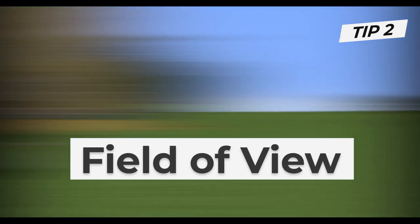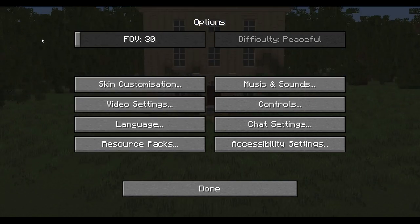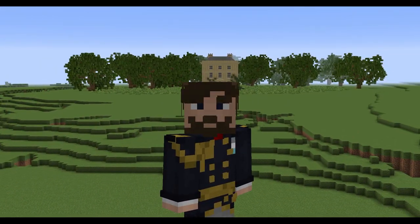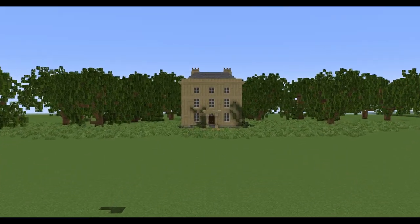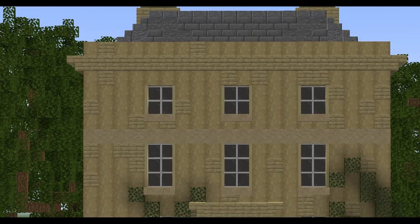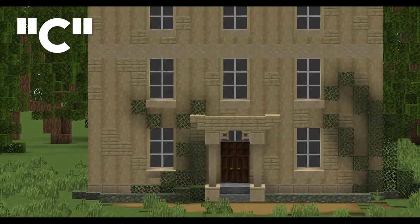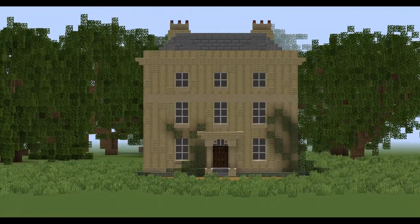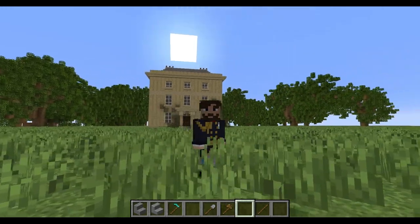Tip number two is field of view. The FOV is accessible via the settings menu — there's a slider that goes between 30 and 90. The best range for screenshots is between 30 and 50, depending on the size of your project. You need to move back away from your building so that when you zoom in using the lower FOV, you don't lose the build. If you're using OptiFine, you can press C to get an even closer view beyond that 30 setting.